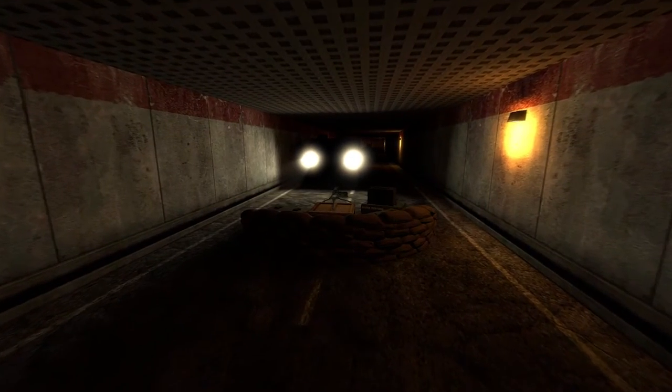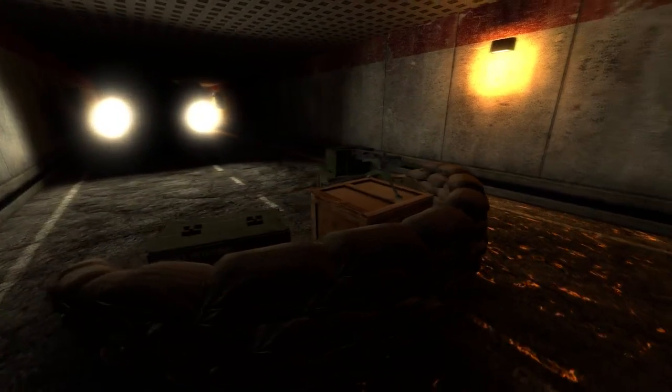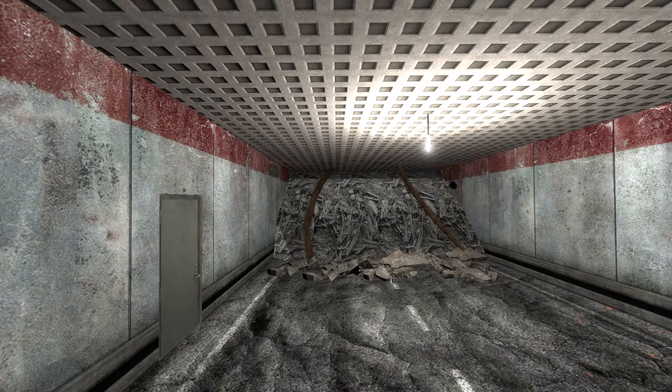Down in the tunnel you'll see a mounted machine gun, along with what looks to be a radio and some ammo. I decided to add a bright light for Gary, as you cannot see down here. It seems to be a dead end — why don't you take that door to your left.